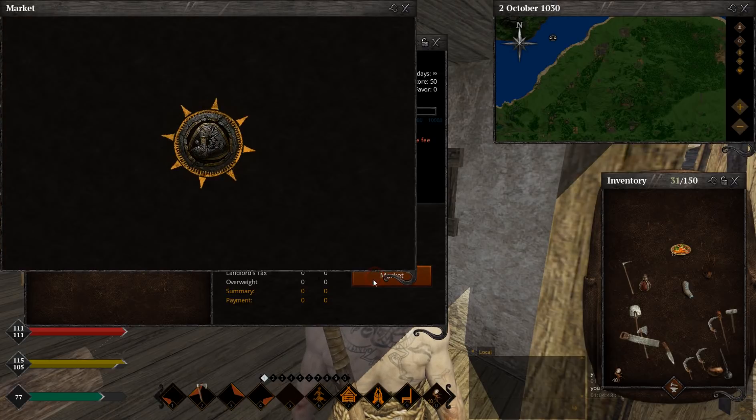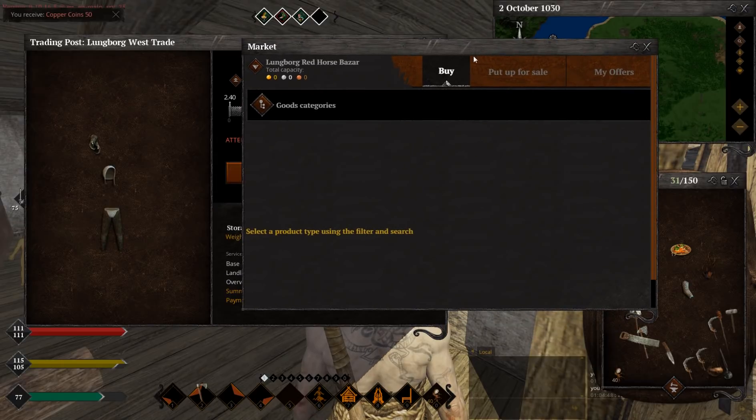Now onto the market — this one is a little bit more confusing. First of all, if you want to sell something to the crown and you're a new player wanting to farm some coins so you can build that sweet personal claim, you need to choose the market — the one you're located at.